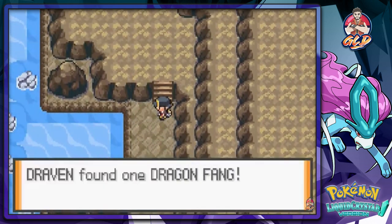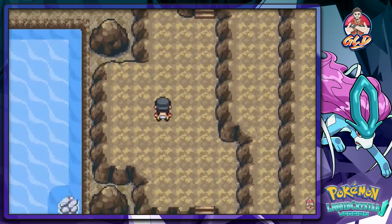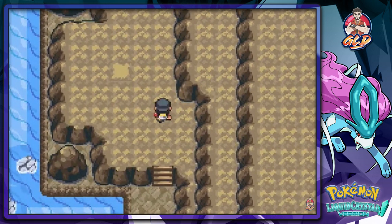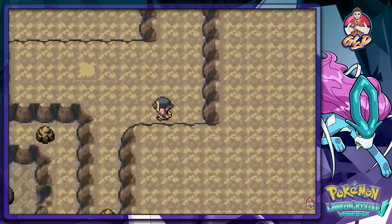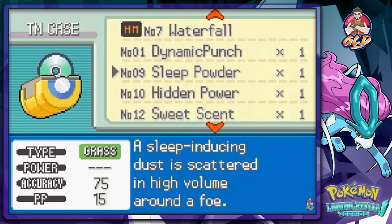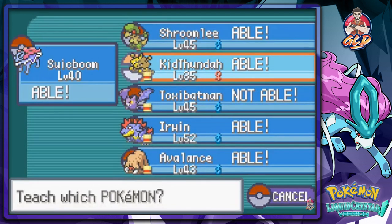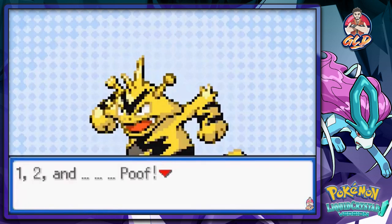What are we supposed to do? Found a Dragon Fang, found a Nugget - McNugget! Now we gotta teach a Pokemon Rock Smash. Sweet Boom can learn it - or let's give it to Kid Thunder. I can always teach it another move later.